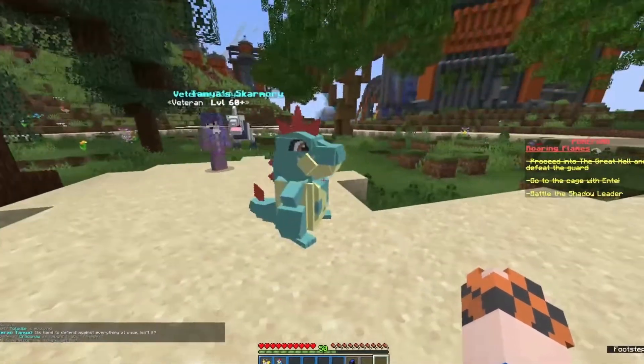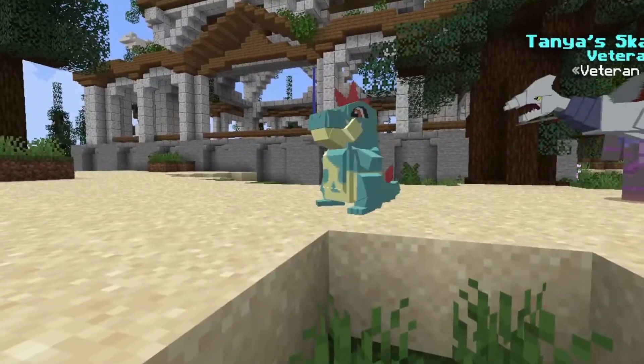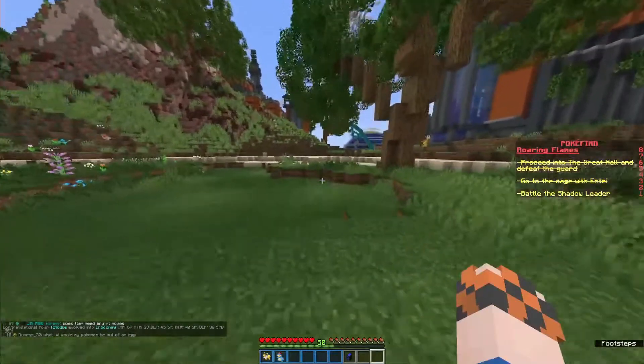That's the first one to start off with ourselves today - getting Croconaw in the Pokédex from our Totodile. Quite an easy one just by leveling him up, but it is one of the simpler ones we have on our list, so it makes our lives just a little bit easier overall.